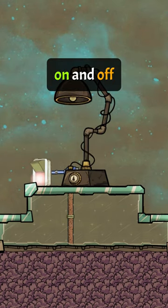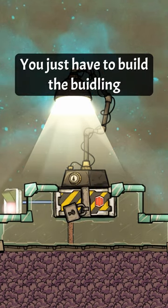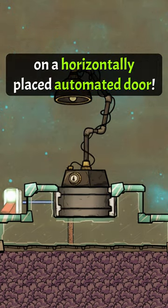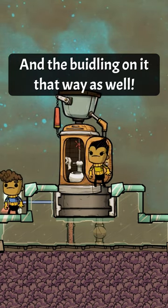Did you know that you can turn buildings on and off even if they don't have an automated input in the game Oxygen Not Included? You just have to build the building on a horizontally placed automated door. Now you can control the door via automation, and the building on it that way as well.